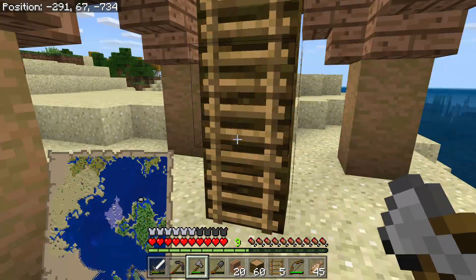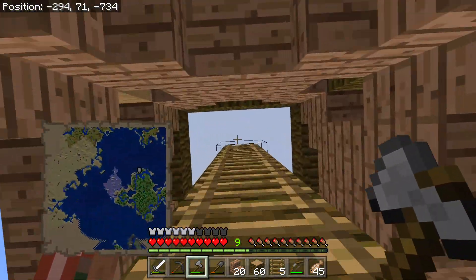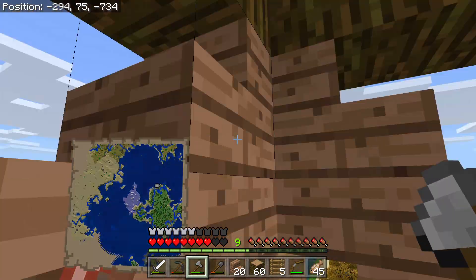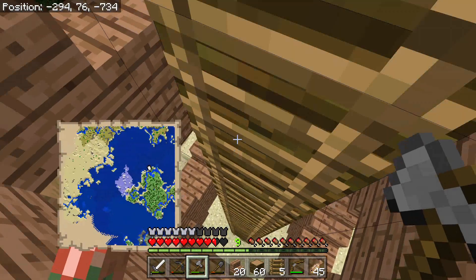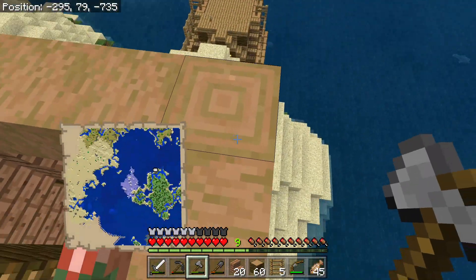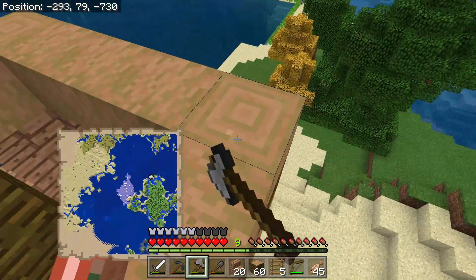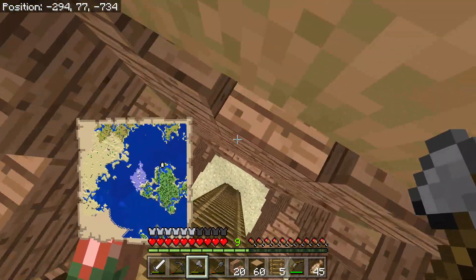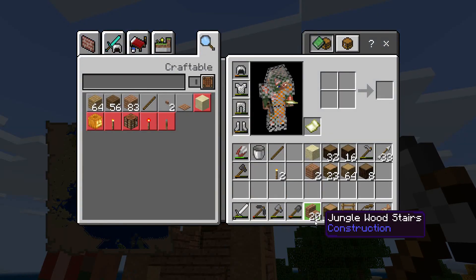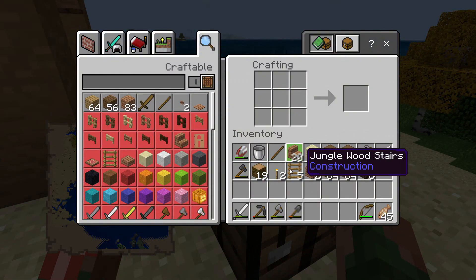I wanted to make this stand out a bit — I didn't want it to match the boat any more than it has to, because the boat is completely different. The story is like: the pirates crashed, and they somehow evolved to the point of needing to build houses. The only resource they had was these jungle logs, and they wanted to create some new designs. The old land is different now — we move on. So they decided to strip out the bark, and this is what they came up with. It looks pretty good, not gonna lie.